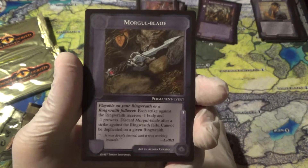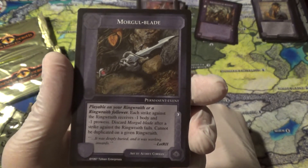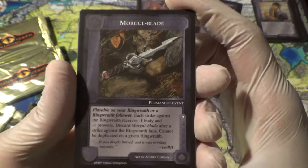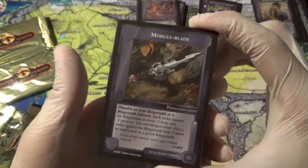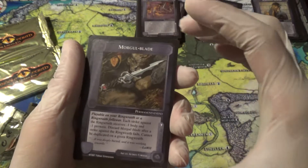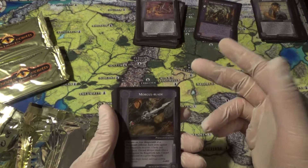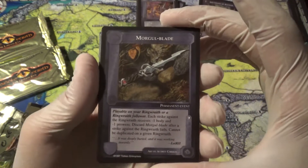Morgul Blade is playable on your Ringwraith or Ringwraith follower. In the wizards and hero companies, you can only have one wizard. Here you can have a Ringwraith leading your side, but I believe you can also have other Ringwraith characters that are not your main one but are still in play. The reason you haven't seen any Ringwraiths is because, like the wizards in The Wizards, they were fixed cards in the starter decks. Just like wizard starter decks had random cards plus a 15-card fixed pack. The nice thing about the Lidless Eye starter decks is they had a cutout in the front, so you actually knew which one you were getting — you could choose, instead of winging it with completely opaque wizard starter decks.